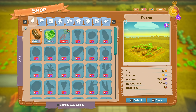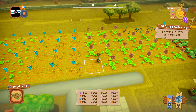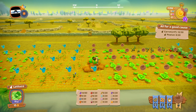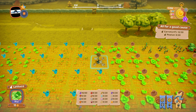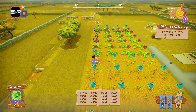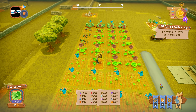I need carrots and peanuts for my mission, so I might as well plant some of those. I'll wait on those and do more lettuce — the carrots are growing right next to me. And that's how we're going to get money for now.